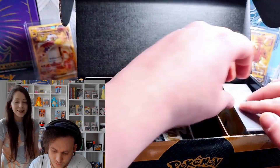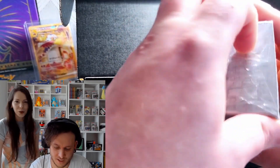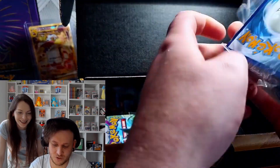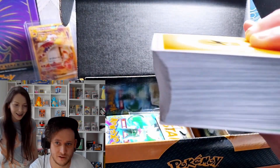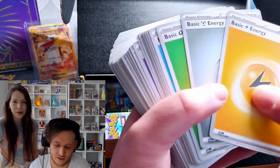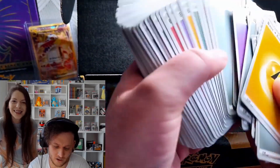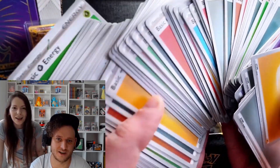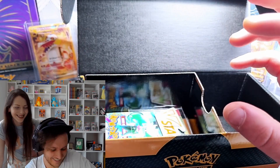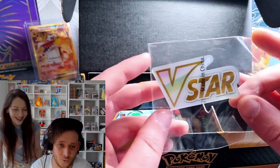We've also got the big stack of energy cards — this is a wad, a chunky chunk! We've got the Water Energy, Psychic Energy — loads of them, just look at those colors! Big, big stack. And of course we have the V-star badge — oh yeah, because you are all these stars!